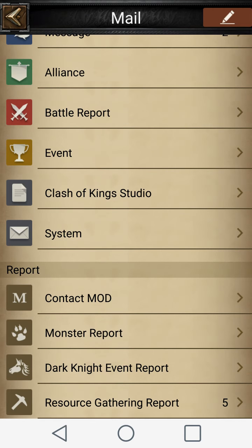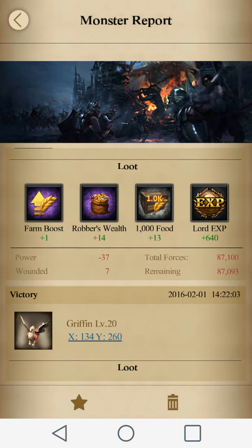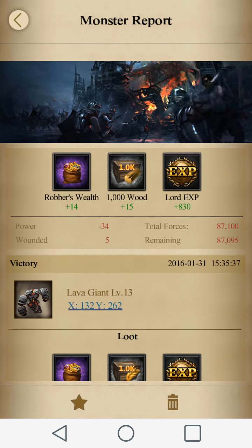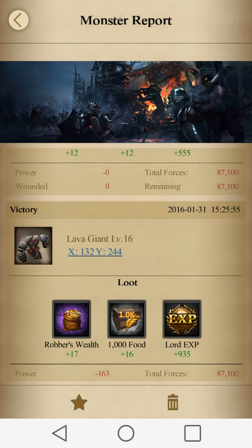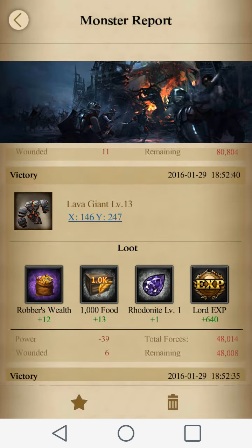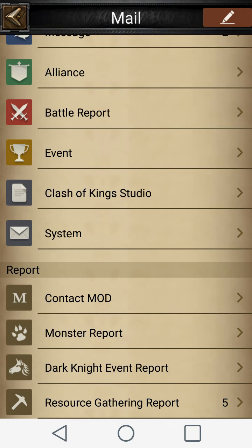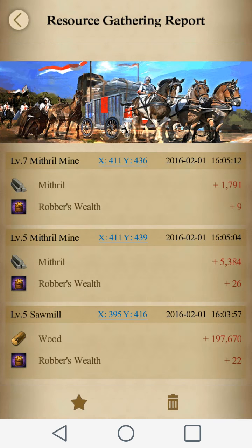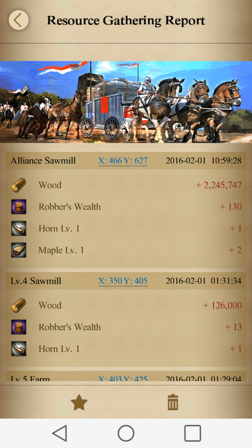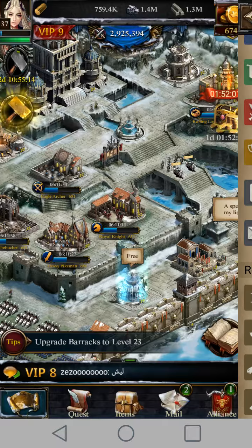I see people all the time who try and go straight to gold, and they don't realize it's going to take them literally months to actually create that. You can kill monsters and get resources and materials — like some horns and maples. Gather resources and kill monsters daily if you want to gather materials even more quickly.